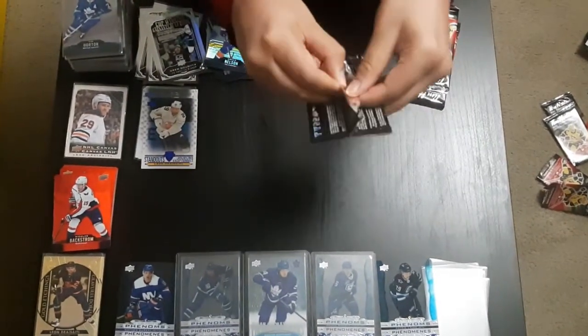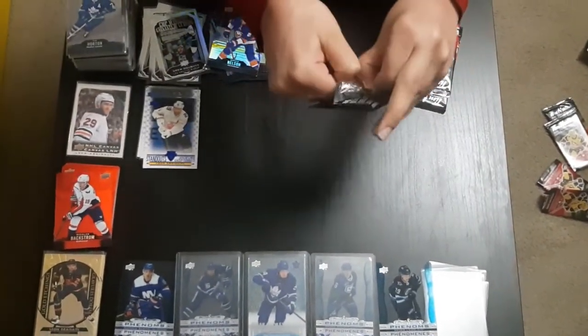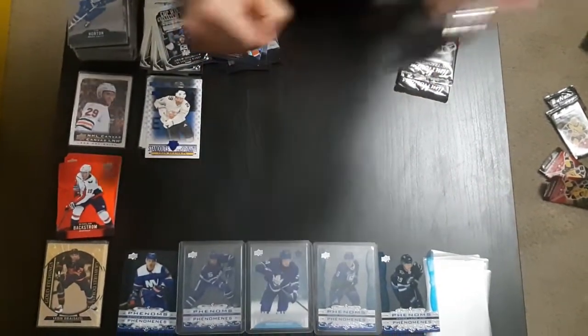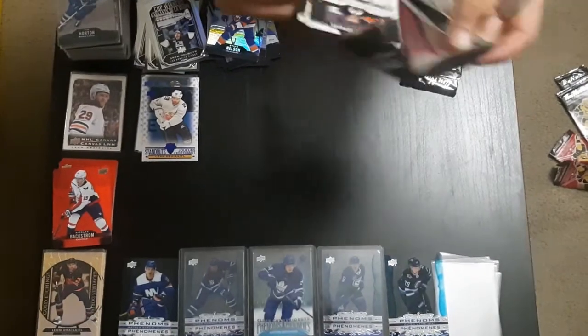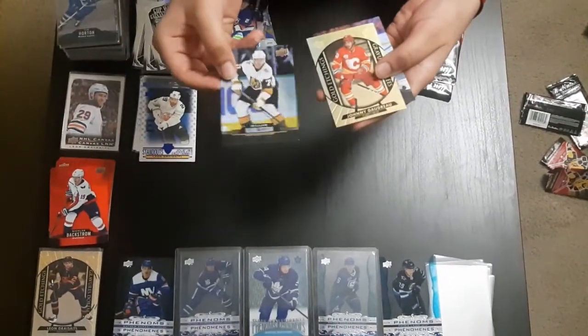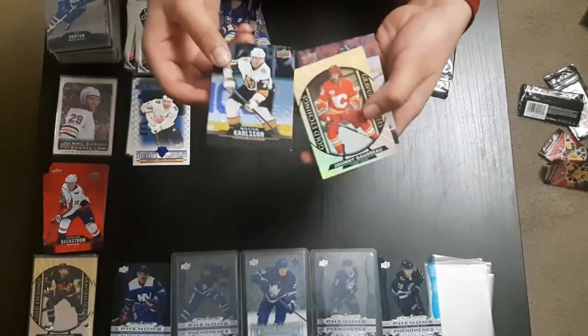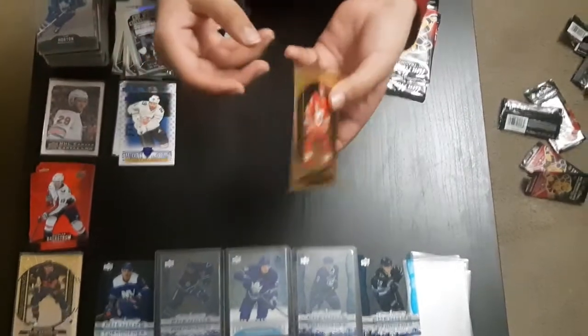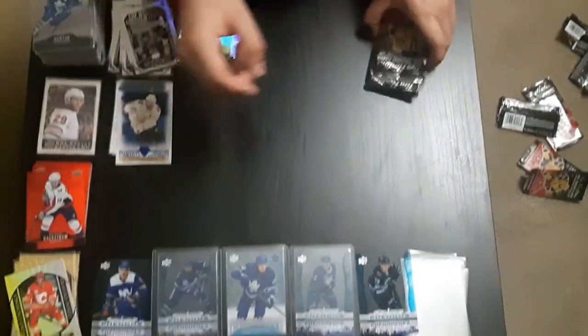We have another pack now — I think this is the last four packs. Looks like we have a gold etchings, William Carlson base card — our second — Johnny Hockey base card. Gold etchings. And another double base card, Nugent. Finally, I need something new, I guess.